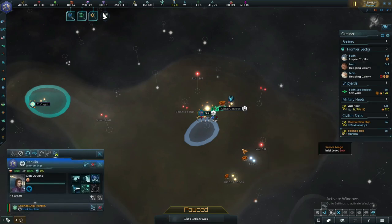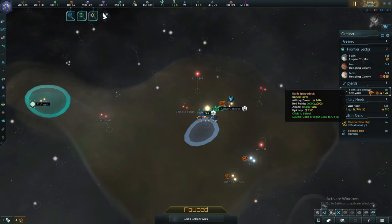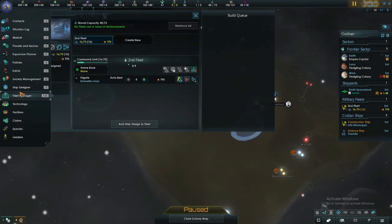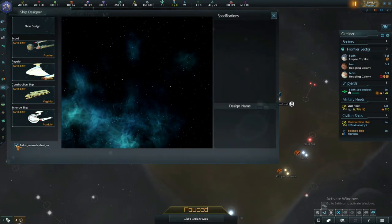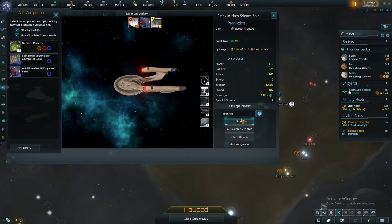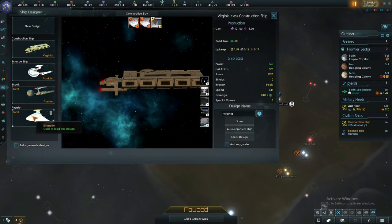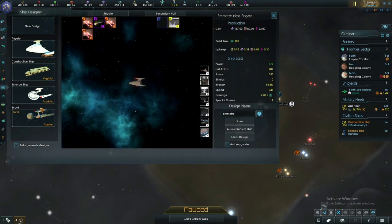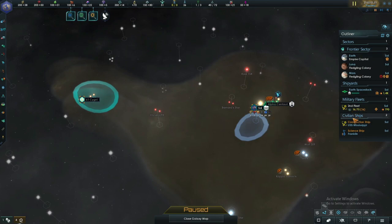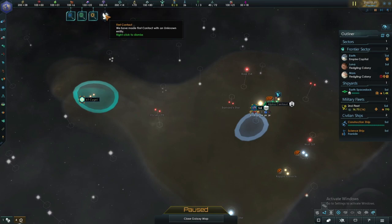The first thing I need to do is set you out for auto exploration. Give you a second shipyard — we need to replace ships. I'll start building there. Construction ships and frigates which we won't be using — start building some research stations.